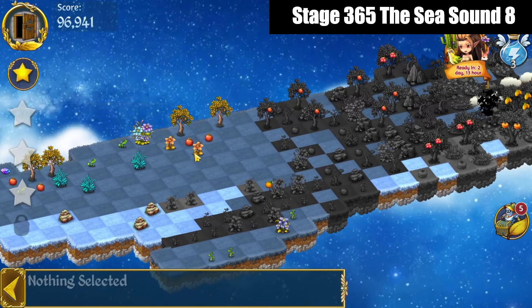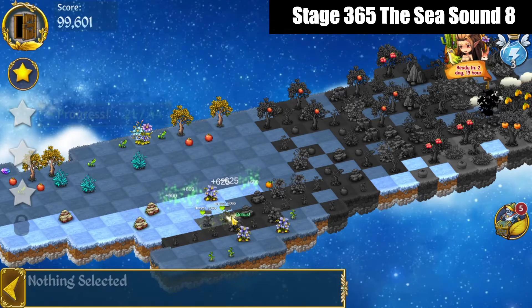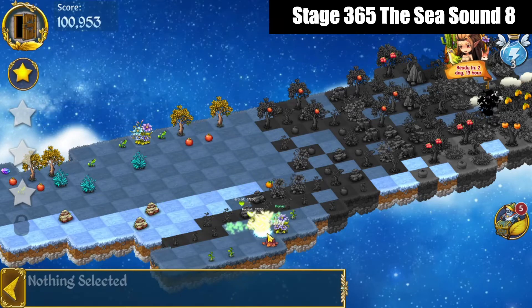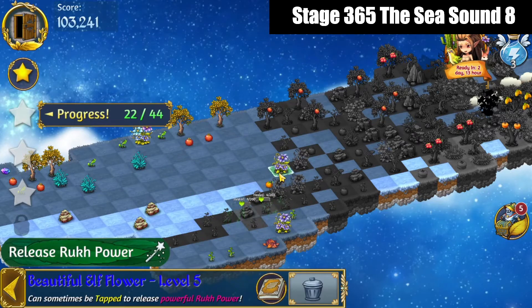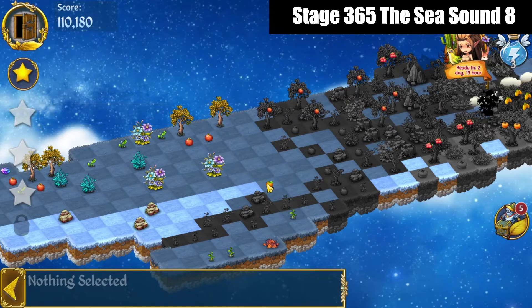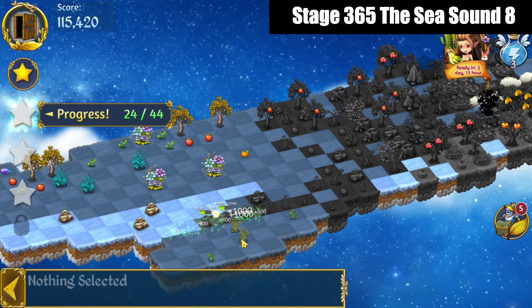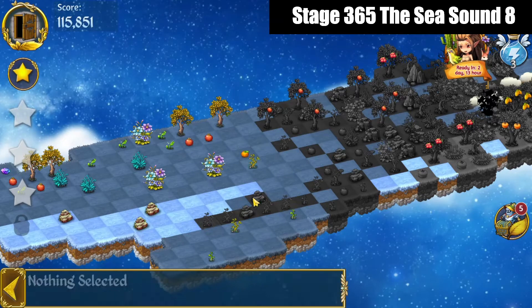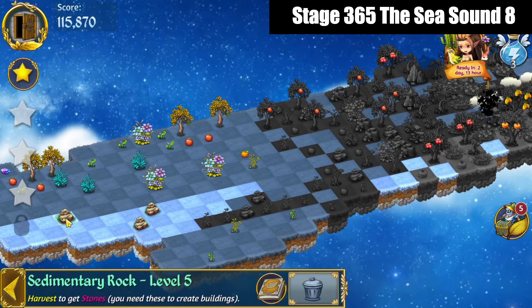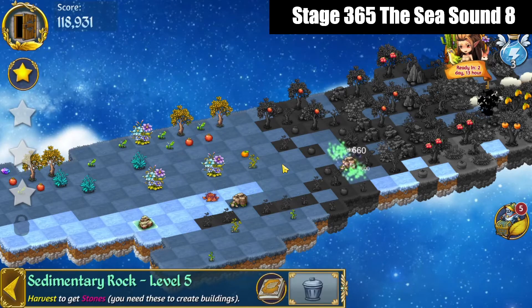We've now got a 5 merge with these blooming Elf Flowers, so we'll do that, and then 5 merge the flourishing Elf Flowers down below, and 5 merge these beautiful Elf Flowers over here. Bring these out and away. That gives us a 5 merge with these Elf Tree Saplings.